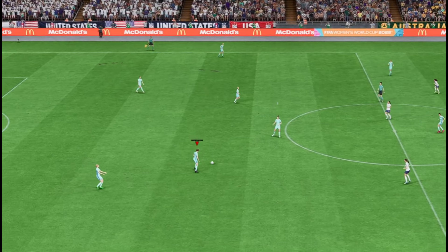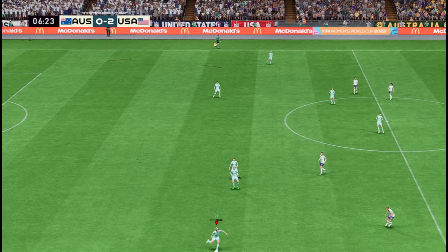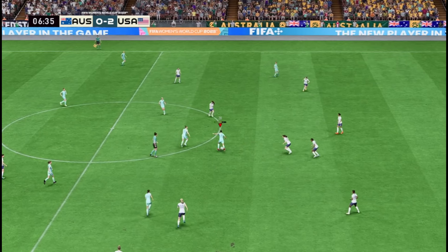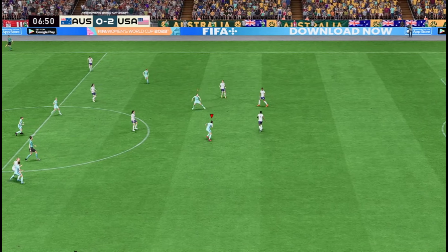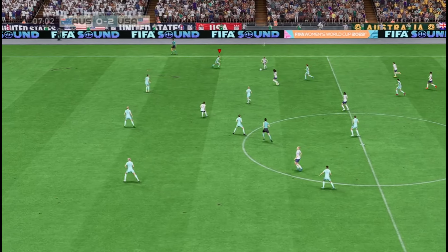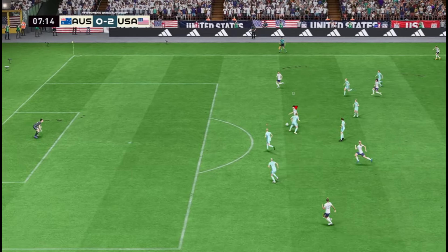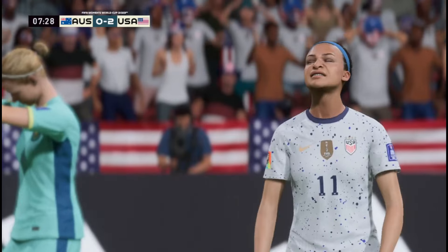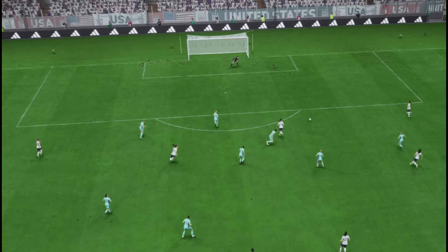The ball is moving again — 2-0 is how it stands. Alex Morgan, Sam Kerr taking it away, Sophia Smith, and Morgan again. Oh, that's a pass of high quality! How on earth does she make that save? Well, she made that save because she is one of the top goalkeepers — that is a brilliant stop from her.